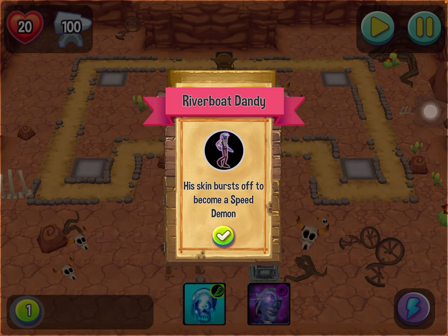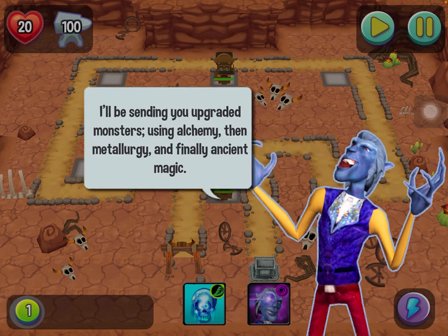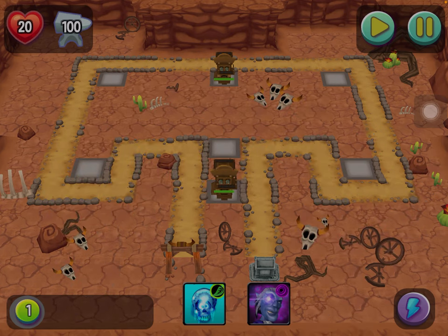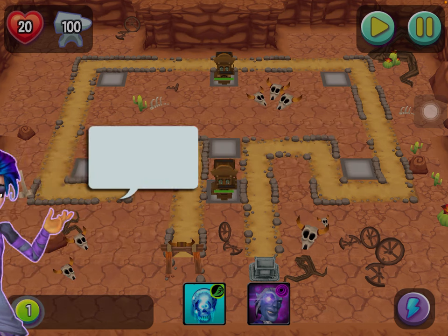There's a new kind of zombie called Riverboat Dandy, and his skin bursts out to become a speed demon. So I can transfer the speed demon after killing that. This is my handling, and yeah, just some stories for this level.